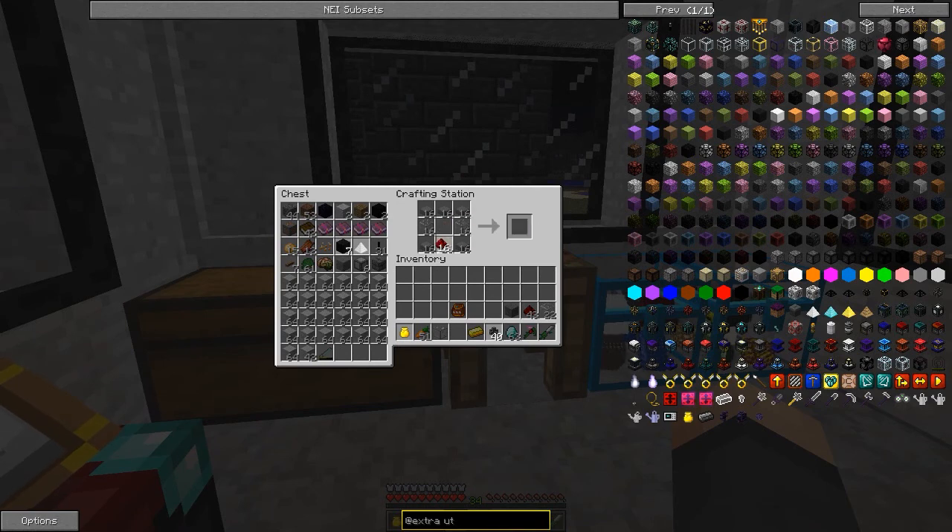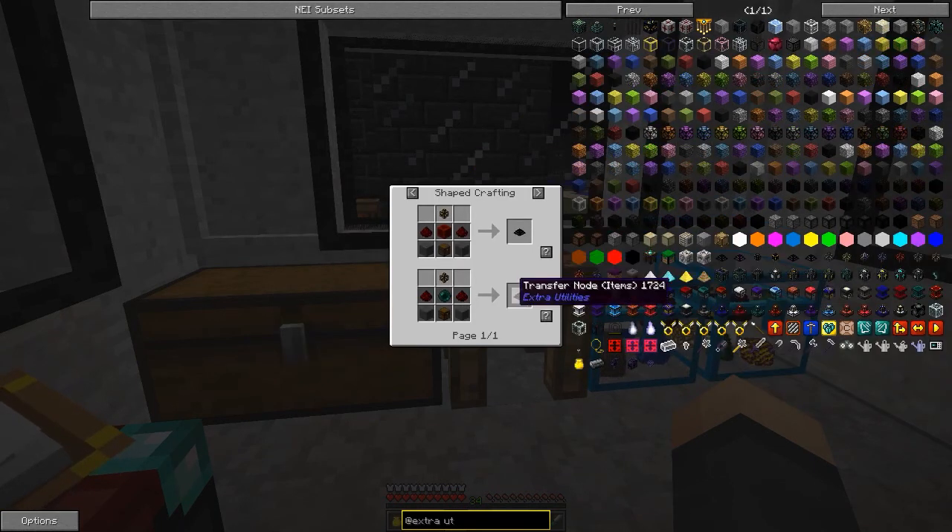Let's put that in there. We're going to get two sorting pipes - pretty straightforward stuff. Let's get a transfer node going. We can do it two different ways.